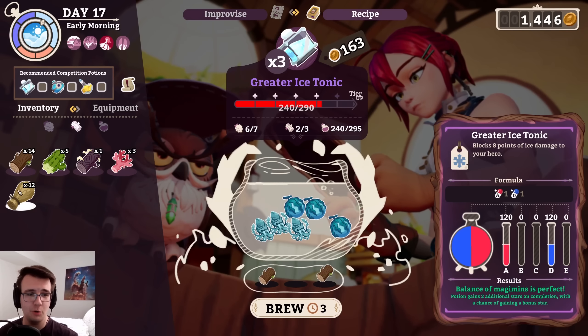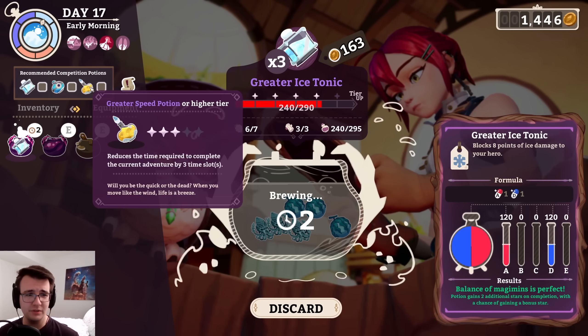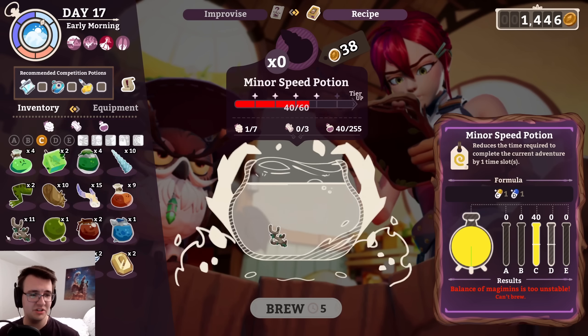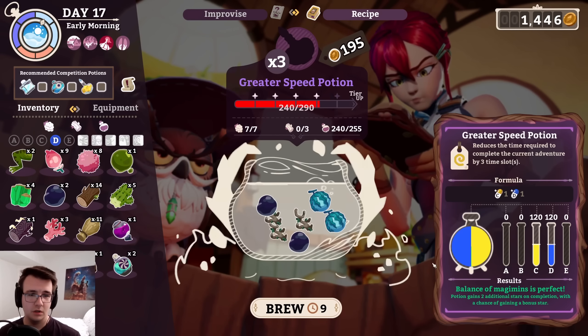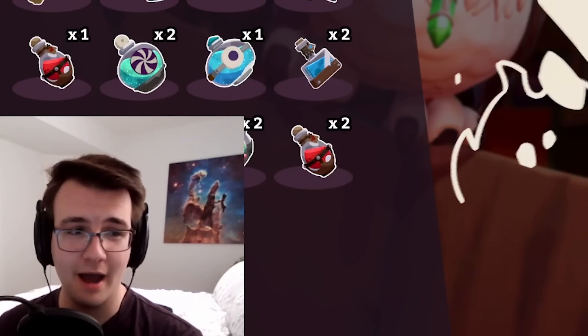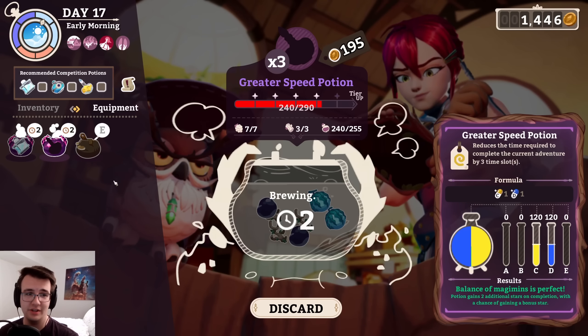That's fine. I can reduce it to a two-hour brew, then get on with my life. Next up, I'll do the speed potion. This needs C and D — well, I guess I can just do this similarly. What a beautiful potion. Is anyone else feeling hot right now, or just me? Drop that down to two hours. This will be a great start to the day.